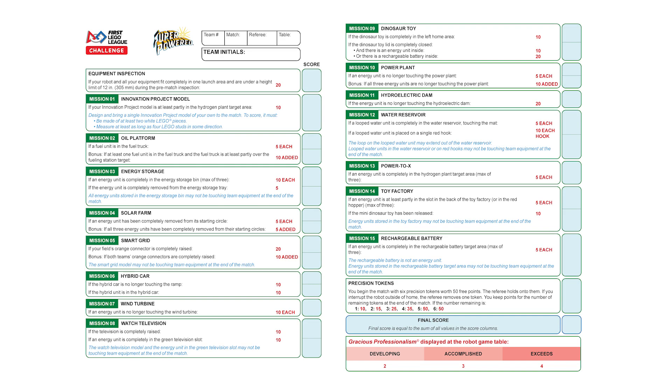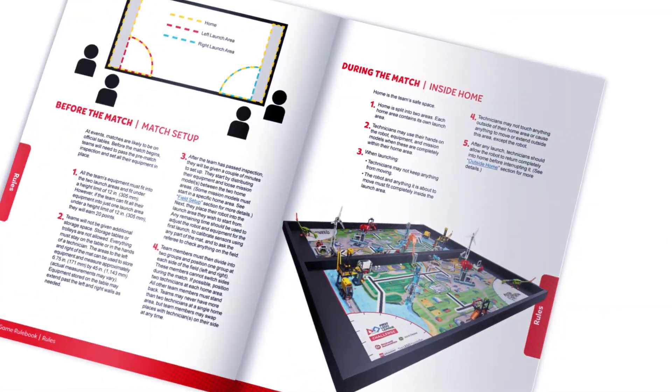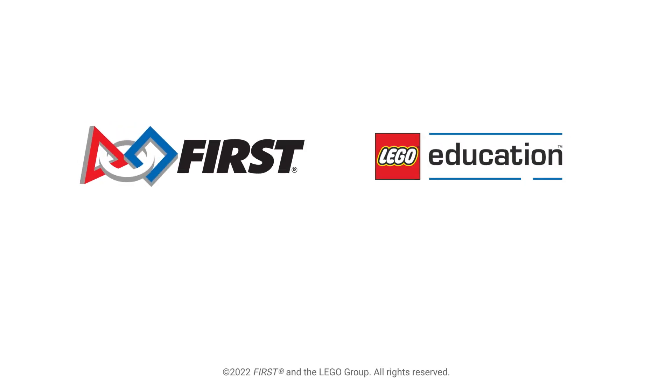Remember that referees will be evaluating your Gracious Professionalism at each match. Remember to read the robot game rule book and check for any updates during the season. Good luck — we'll see you next time!